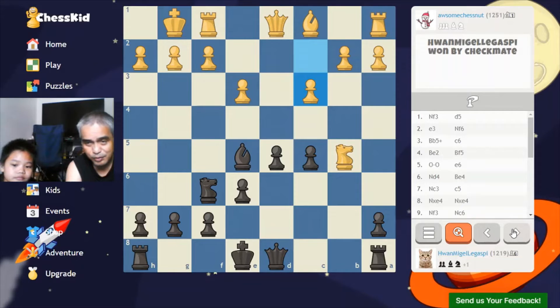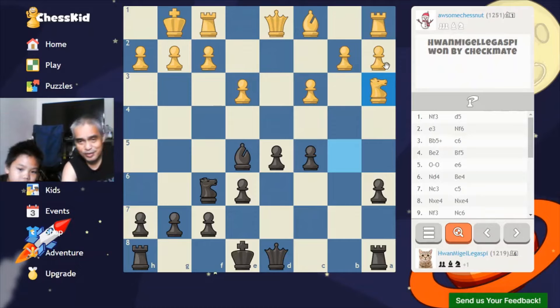I attacked the knight and I got a plus one in points. His knight is now in the corner of the board — that's very bad — and he has only two squares to go to.